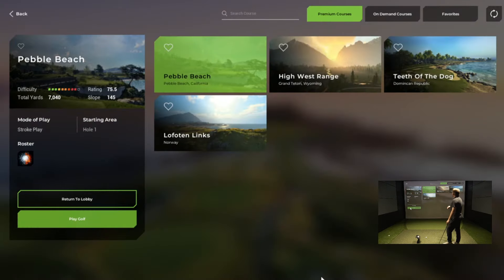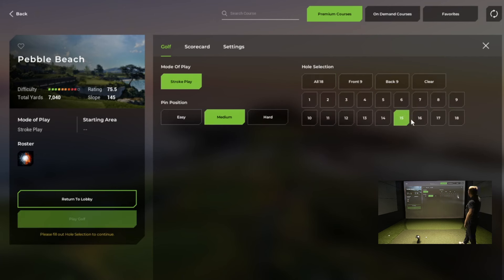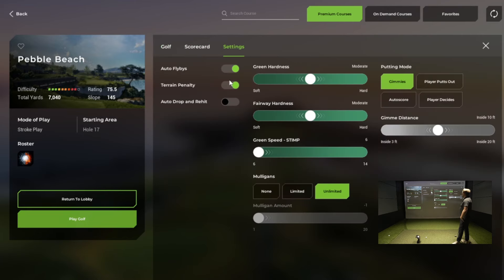So we're going to go in, select course, pick Pebble Beach, and go with the 17th and 18th holes — a couple of nice finishing holes. From here you can go into the settings, so we can turn on the auto flybys, the terrain penalty — that's the rough penalties — the auto drop re-hit, and you can see we can change the green firmness and the fairway firmness. We're going to leave that at moderate.